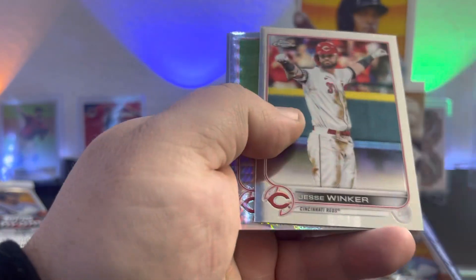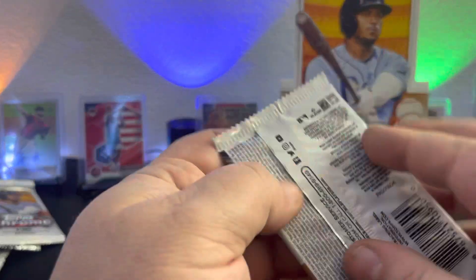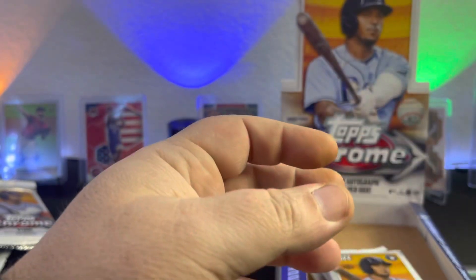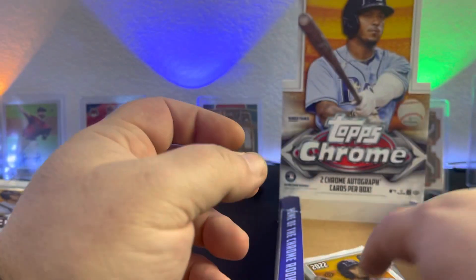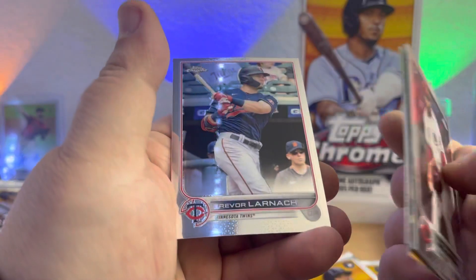Coming down to the end of the box. We got a throwback — Paul Goldschmidt, Brandon Marsh rookie, and Zach Greinke. Don't forget we got that silver pack too. This is the heart of the city — I like those. Whit Merrifield, Tim Anderson, and Matt Vierling rookie. Lars Nootbaar, Jesse Winker, Mike Moustakas, Aaron Cattell Marte. Matt Castle, Jacob deGrom, Ian Happ, and Javi Baez. Giancarlo Stanton, Pete Alonso, Edward Cabrera refractor — that's not bad — and Alexander Wells. We got Tony Stanton, Hyun-Jin Ryu, Jacob deGrom, and Trevor Larnach.